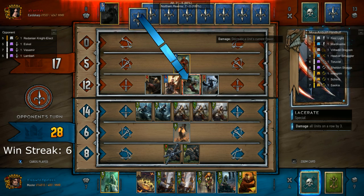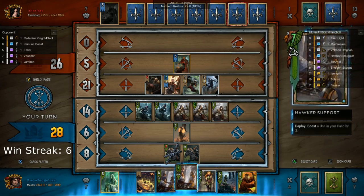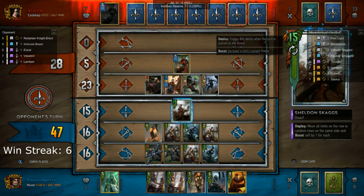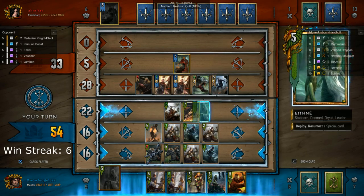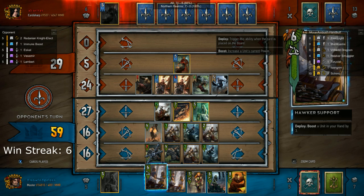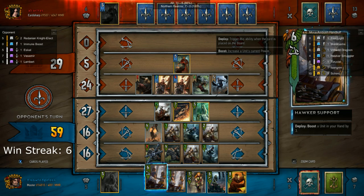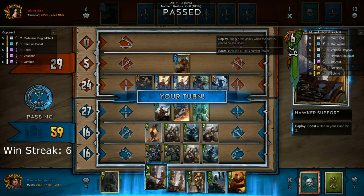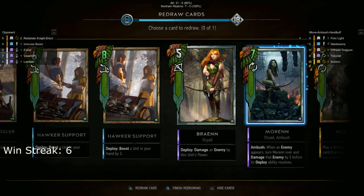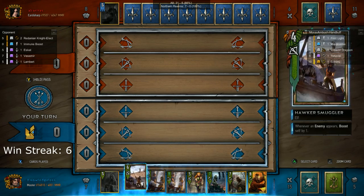It does a pretty good job of weakening his board. I'm contemplating exactly what I want to do here — I don't feel like Lacerating quite yet. I assume my opponent has another Knight Elect. In the closed beta it was called Promote. So now he no longer gets points per turn and I'm way ahead of my opponent by about 30 points. It'd be very difficult for my opponent to get ahead of me here, but I'm not afraid to continue to push this round because my Dragoons are feeding me more and more points. Unfortunately my Dragoons never hit my Bran, but that's one of the possible negative effects. I made a decision not to mulligan anything because I don't want to get Truvial. So if I draw into Truvial I can push her out next round.